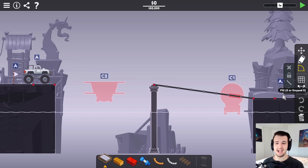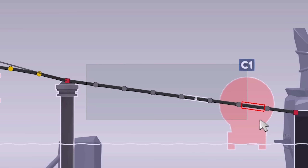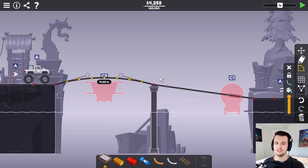Welcome back to Poly Bridge. I'm again trying to beat every level under half budget, and a good way to do that is to not use hydraulics, even though this is the hydraulic world. But here I'll make a nice arch bridge over the plane, and I would love to do that on the right side too — however these roads are locked in, so I guess I do need to do a little hydraulicking.